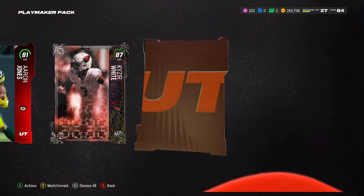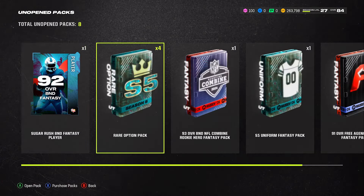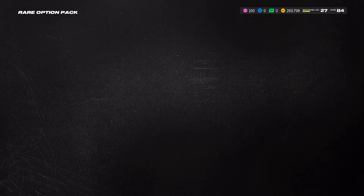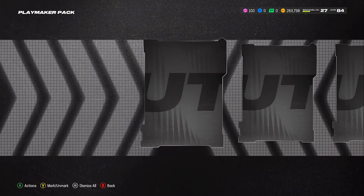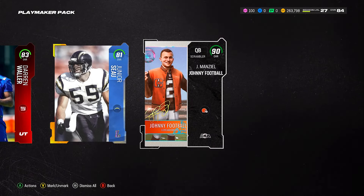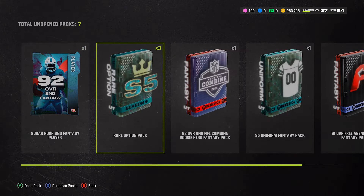We got an 89 and an 87 — this defensive tackle is actually a big win. Here we go, another option pack — going with the Playmaker pack again, that wasn't bad. Oh, that's a 90 overall QB Johnny Manziel! I'm most likely just going to hold on to this card, and he'll probably be my starting QB with the other one as a backup.